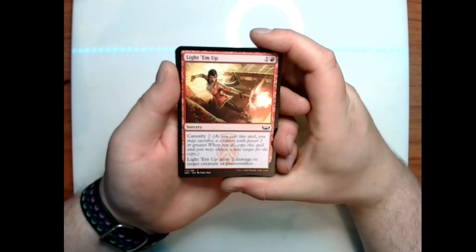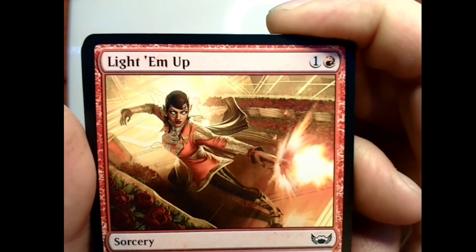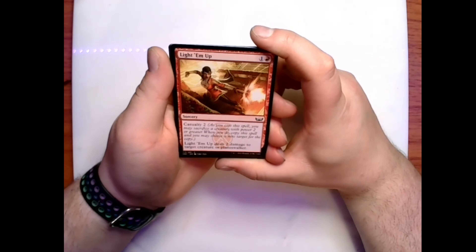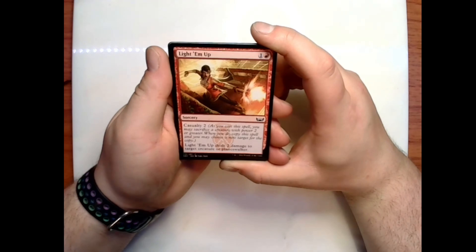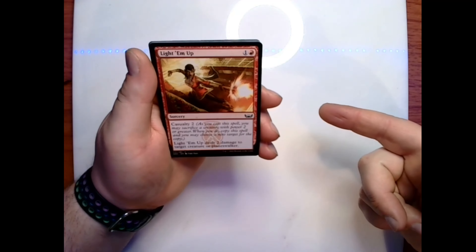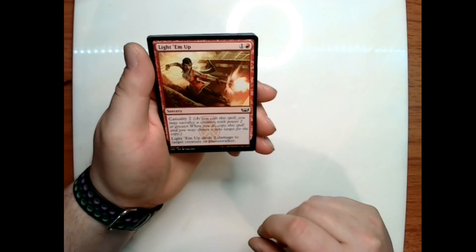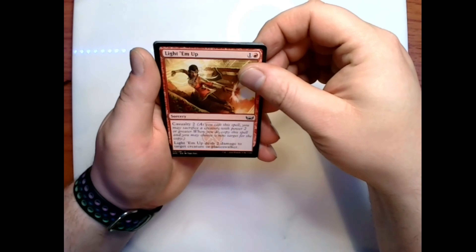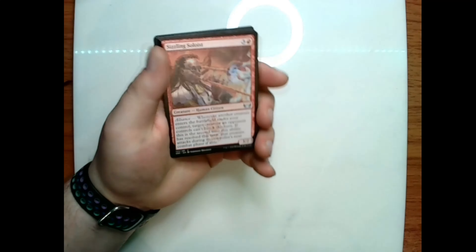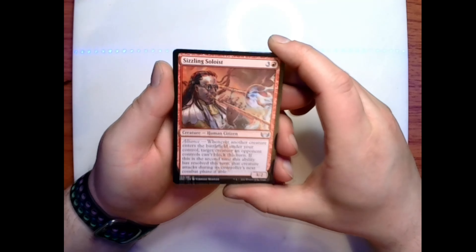We have Light Them Up — shooting fireballs, pretty cool. One and a red sorcery with casualty two — the creature you sacrifice has to have power two or greater. Light Them Up deals two damage to target creature or planeswalker. We have Sizzling Soloist.